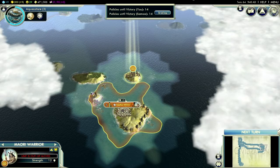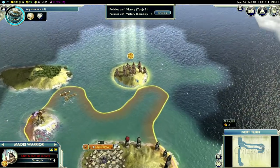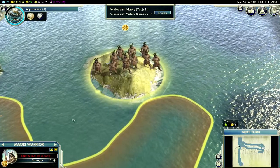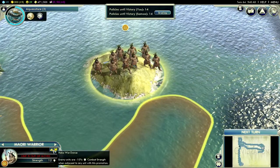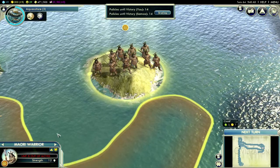Here we're playing as Polynesian near the beginning of the game, a time when this Civ really shines. The Maori warrior can terrorize nearby enemy units, reducing their strength. It's a little like having a great general with each unit, but instead of making your units stronger, it makes your opponents' units weaker.